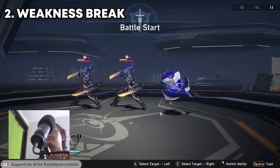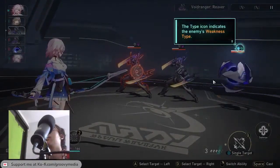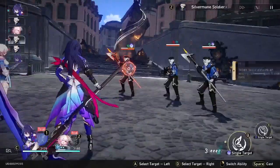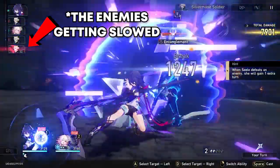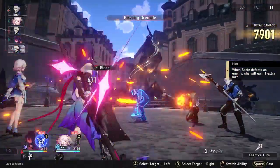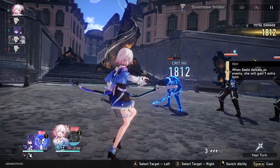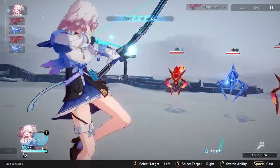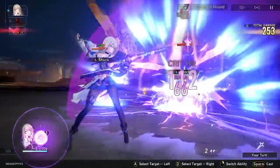The second thing I want to talk about is weakness break. Every enemy has this white bar called toughness, and each enemy has their weak element. When you attack an enemy with their weak element and the white toughness bar reaches zero, the enemy will take more damage and also have their turn delayed. There are also a few things that can happen depending on the element: fire break gives burning, physical break puts the enemy on bleed, ice puts them frozen, wind puts wind shred, and lightning gives shock.